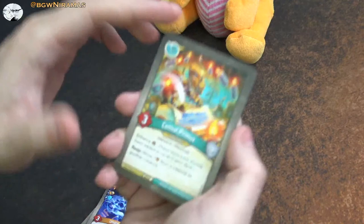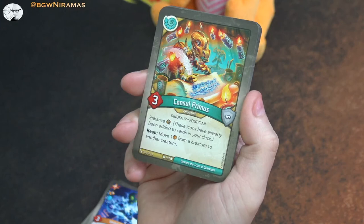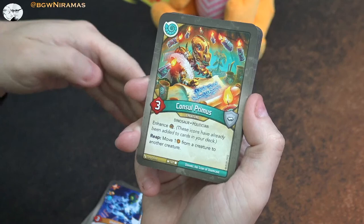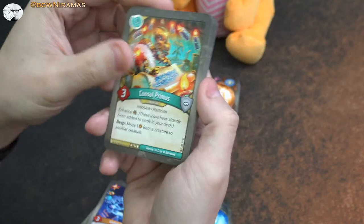Now let's look at Saurians. Three power - Consul Primus. He adds a Capture Enhancement and Reap: move an amber from a creature to another creature. What I found I used him for last night was basically moving an amber from one of my creatures to Draco's creatures - the opponent's creatures. He's not bad at all, though only a three.